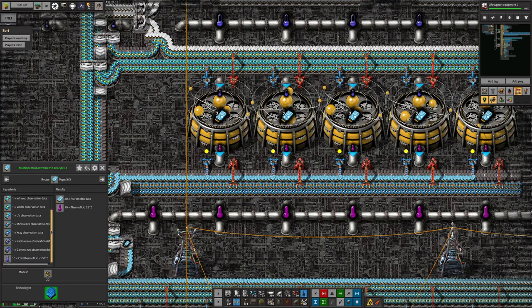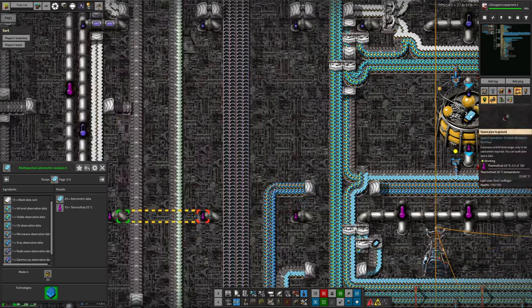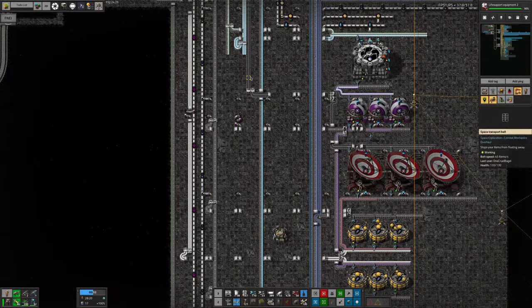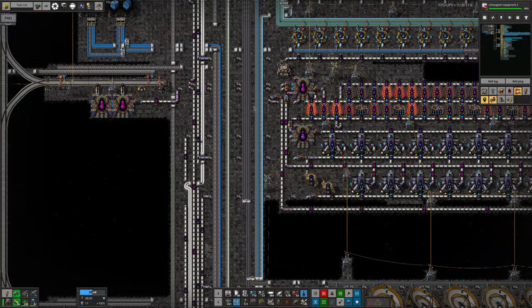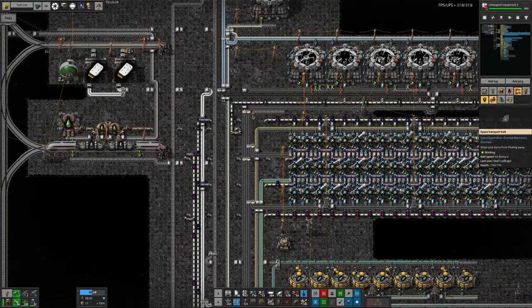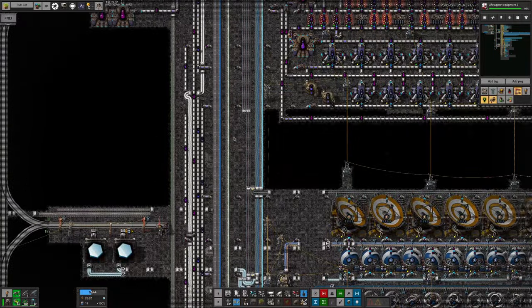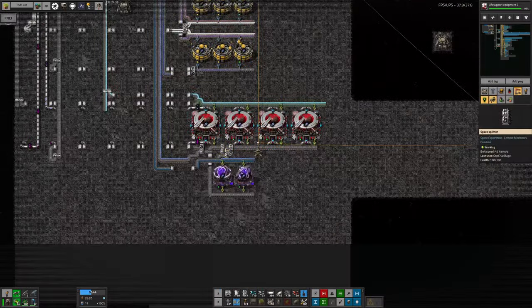Then we move on to the third recipe. As you've probably guessed, you put in the radio wave and the gamma ray observation datas as well. At this point you're putting in seven but you're getting 20 out — almost one to three, so really, really efficient. But you need to put in a supply of all these cards. I'm going to need to bring up a long belt, probably up this convenient gap here — except that gap was really intended for bringing more observation plates down. Somehow I need to bring all those up here and then feed them in to start making them with a more efficient recipe.